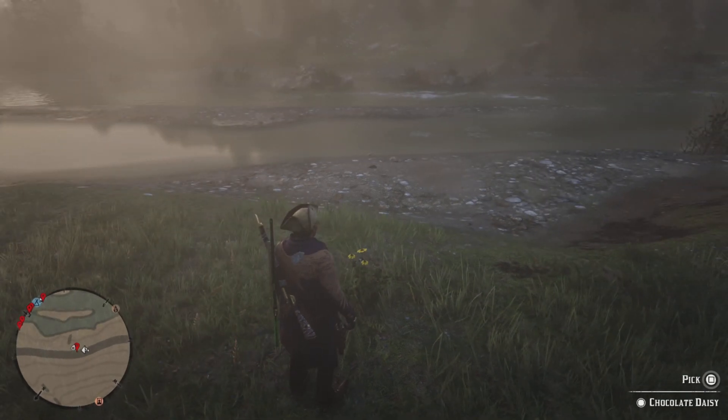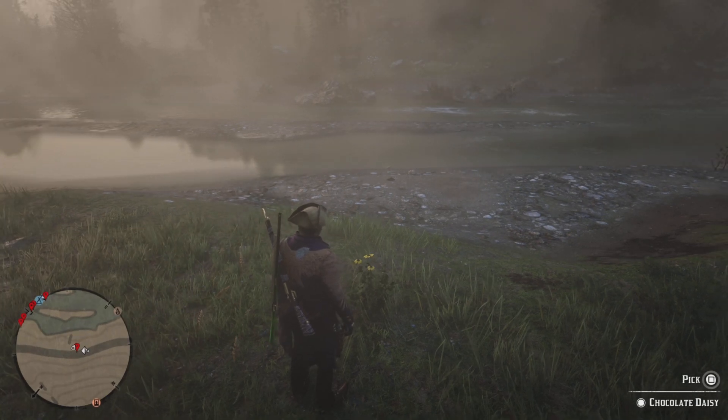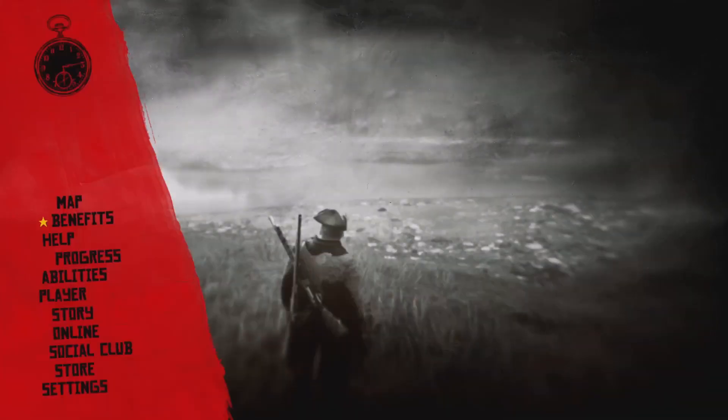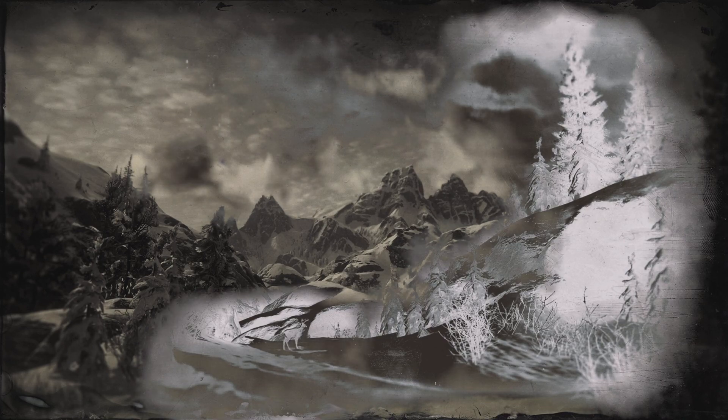So this is the flower right here — listen very carefully. What you'll want to do is pick up the flower, and as soon as you pick it up press Start, go to Story, and then select Resume Story as fast as you can. Spam X if you're on PS4 — I still don't know what the equivalent button is on Xbox, so let me know in the comments. If you want to practice, use a different wildflower first. Just pick up the flower, press Start, and spam X on Story until you get to Resume Story. Once you get used to it, it'll be really easy.